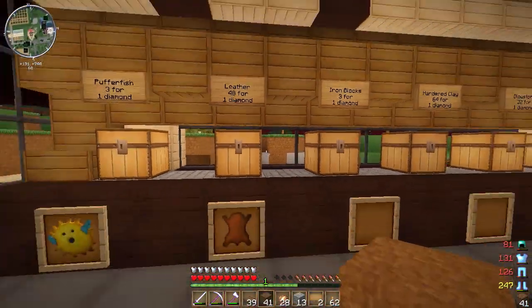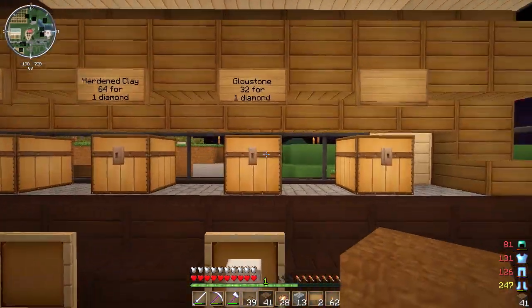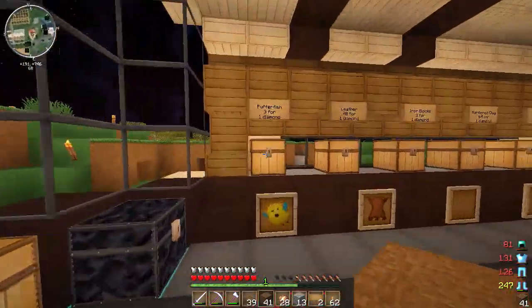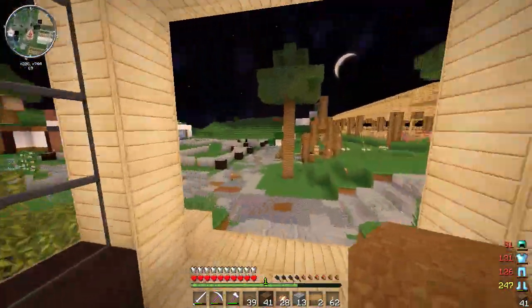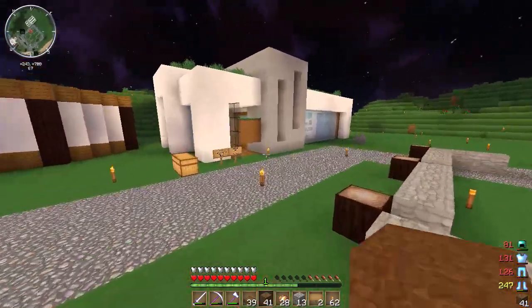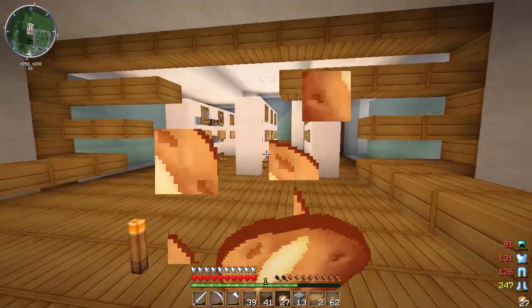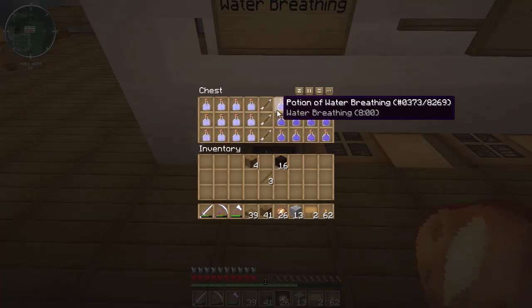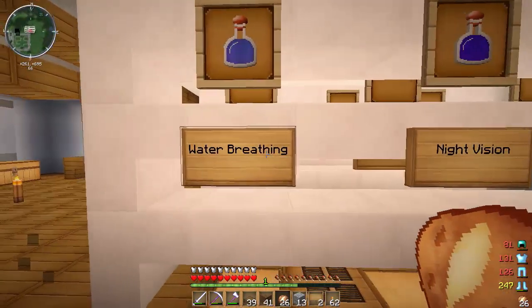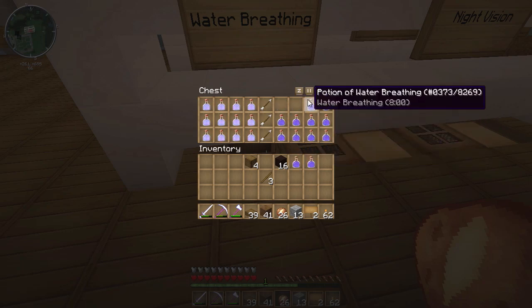He's also selling 48 leather for one diamond, three iron blocks for one diamond — that's a bit expensive — hardened clay 64 for one diamond, and glowstone. My main concern is the puffer fish because someone could come here, buy three, and make nine water breathing potions. They'd still need redstone, water bottles, Nether wart and all that. So if they come to my shop, I cancel that whole process out — instead of buying the puffer fish they just come over and buy the potion.